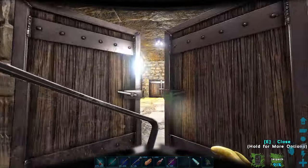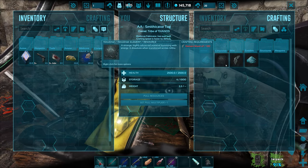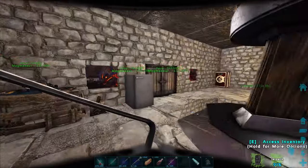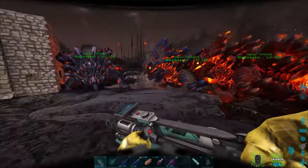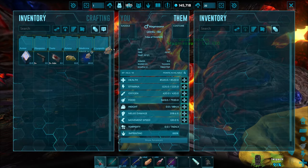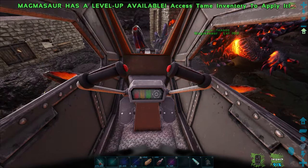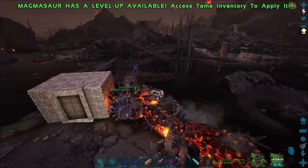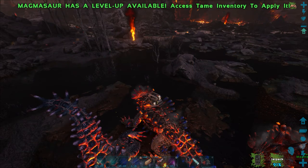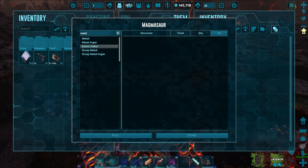I went back to the volcano and used the mining drill to get element shards, which is pretty good. Let's show that on camera while testing out our new Magmasaur. Give him the saddle — there we go — and get on him. Let's give him some spoiled meat and load up some metal ingots. I'll grab a thousand — we have 17,000 more metal ingots in storage so it doesn't really matter. Let's go do a rampage with this guy.